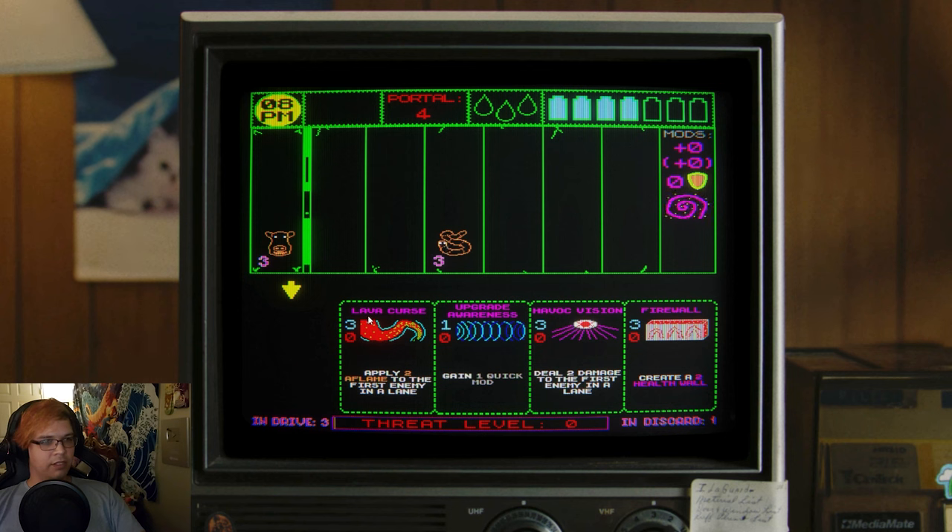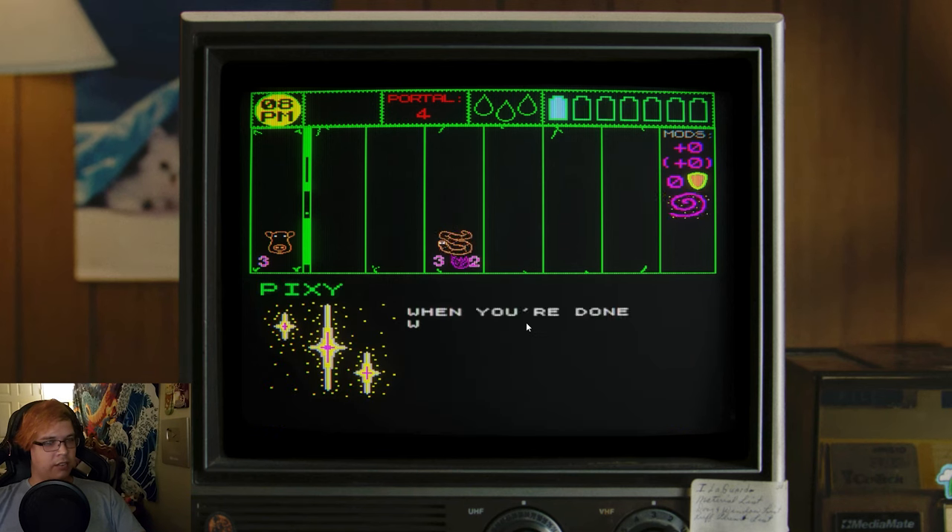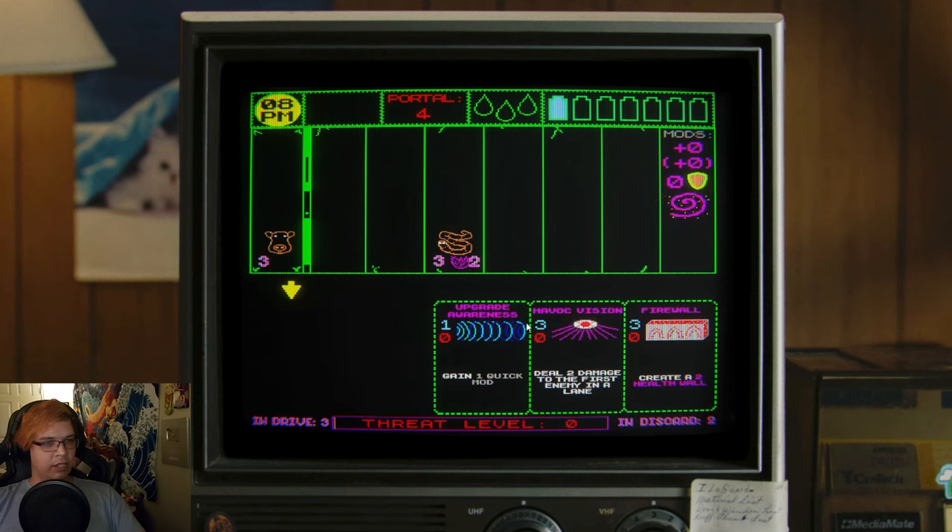Apply two elf lamb to the first enemy in a lane. Hi-yah! Push enter to skip the time ahead. So I'm not done with my turn — I got one energy left. Alright, now I'm done.